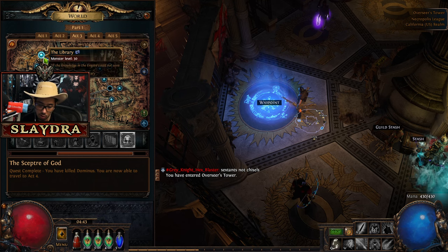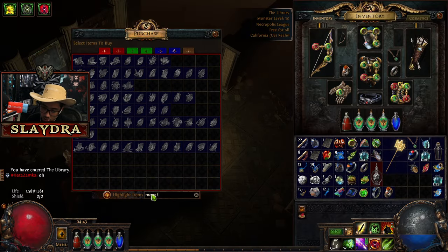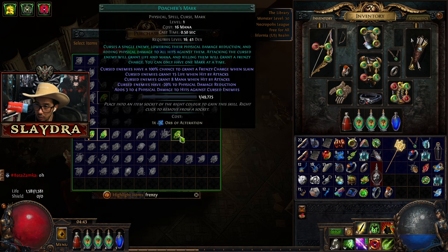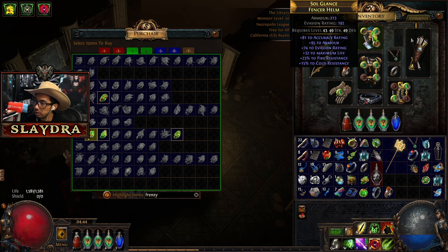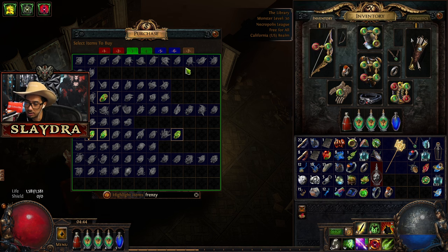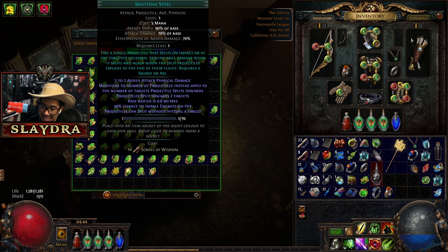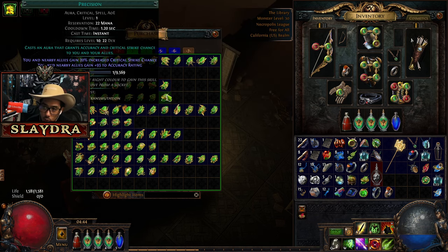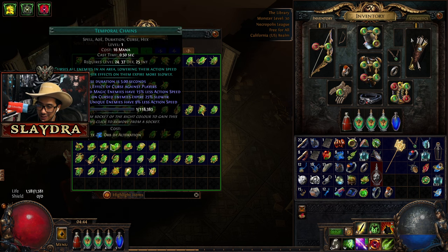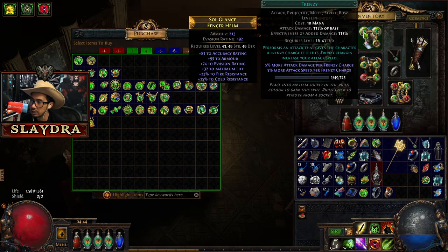We can go to Act 3 and go to the Library. Remember how we got the Candlestick and all those skills from Siosa? We want to get Manaforged - which is going to be a green support. We want Manaforged Arrows and then we're also going to throw in Frenzy, which is going to give us Frenzy Charges. So now, when we spend a certain amount of mana, it's going to activate Frenzy. We could add Life Tap if this was red to make it a little bit better, but it's another green. The damage of the Frenzy doesn't matter - I'm just using it for the Frenzy Charge. If you have more room you can throw in something else, but it's going to make the mana cost higher.